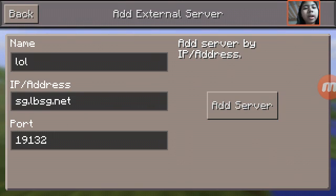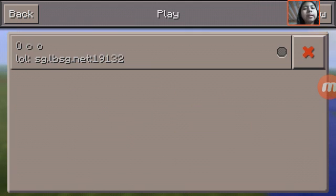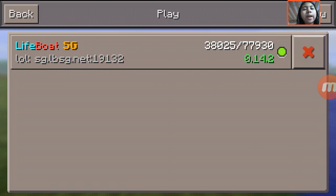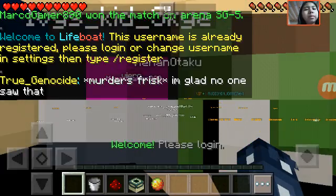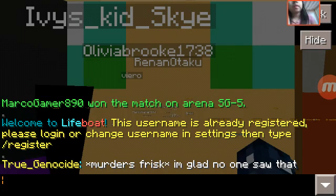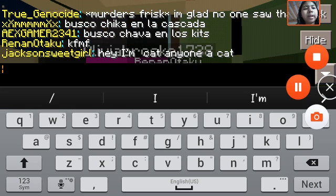You can go down and leave the port the same, hit Add Server, go back, and you can see that the Lifeboat SG server shows up. You can see how many people there are, what the update is, and stuff like that. Hold on, let me pause this while I register.